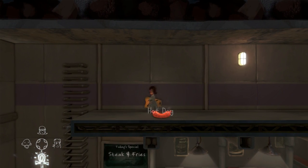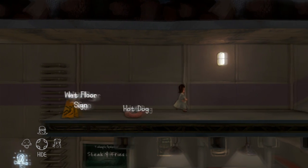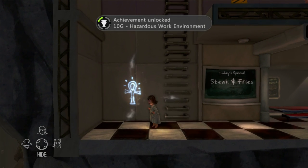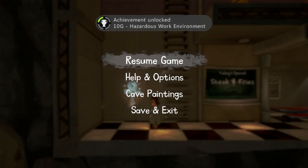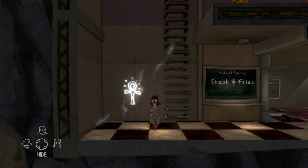Moving on, we have the second achievement for the scientist puzzle. It's called Hazardous Work Environment. All you have to do is when you come to the wet floor sign, instead of taking it, you are going to put it near the edge near the stairs and you're just going to fall and slip off the edge.